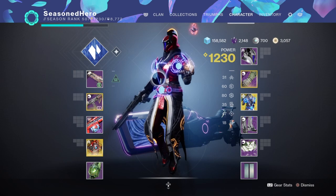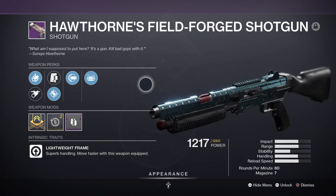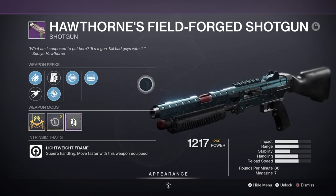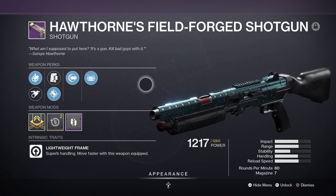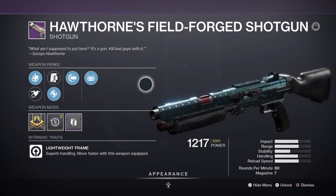For weapons, we're going to need to focus on close range fighting so we can play within the strength of the subclass and exotic. My primary is the Hawthorne's Field-Forged Shotgun with Opening Shot and Full Auto. The roll I have is more suitable for the PvP side of things as Opening Shot is great for mapping people and Full Auto is perfect for following up with it. In PvE the roll is still good, with the exception of Opening Shot not really being that necessary. Full Auto on the lightweight frame will allow me to zip past enemies, and Full Auto is perfect for a consistent barrage of damage against a boss or ultra. You'll want a shotgun in this slot so you can shatter frozen enemies quickly — try to get a shotgun with a damage roll such as Trench Barrel or Kill Clip, which is more beneficial.